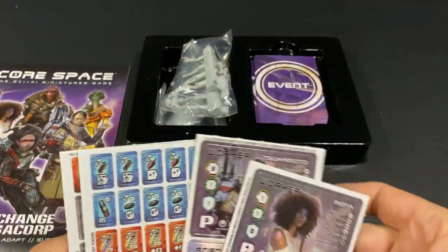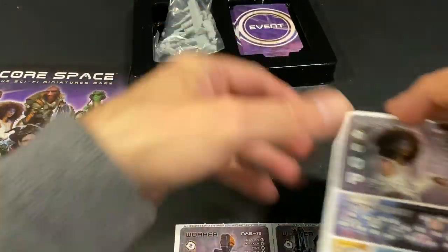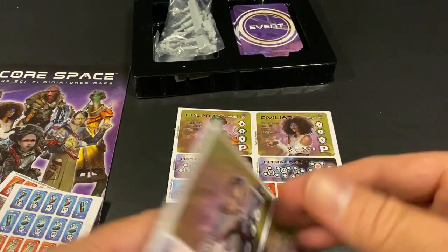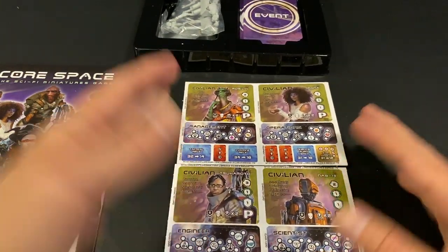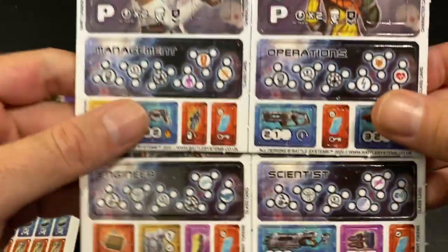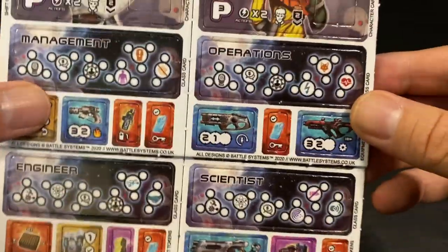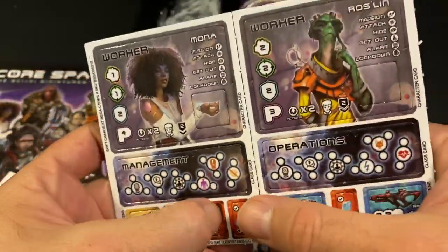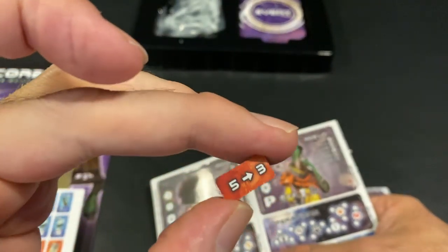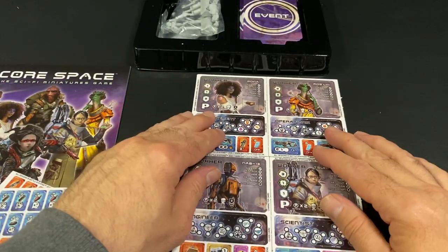You also get your character cards. You have your workers, who have their worker character sheet, and they can also double as regular civilians. As workers, they have a few new classes: management, operations, engineer, and scientist. There is also new nanotech gear — pieces of gear that are half the size of the smallest gear in the base game — so you can find these and carry more gear on your character.